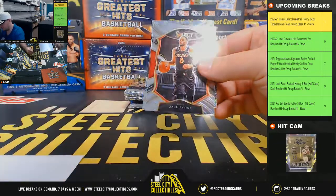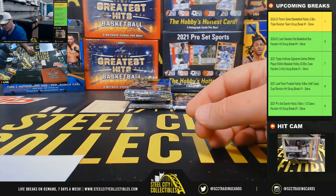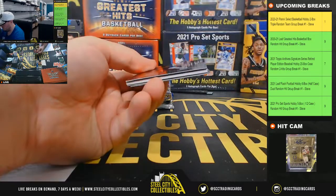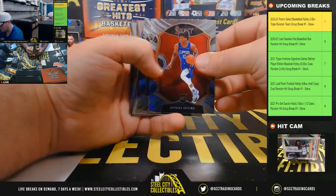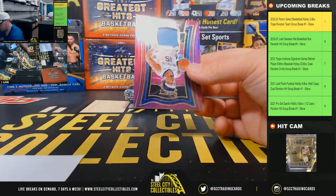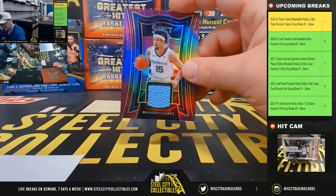Sadiq Bey rookie, Devin Booker rookie, John Wall Rhythm — Rockets. Daniel Oturu, silver die-cut Carmelo Anthony, and a purple prism jersey Brandon Clark numbered 72 of 99. Southwest again, going to Ian.